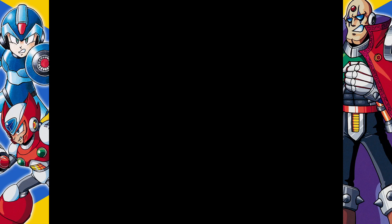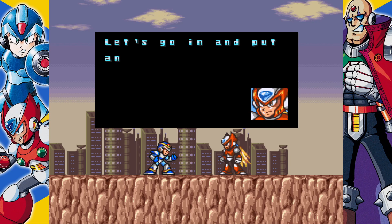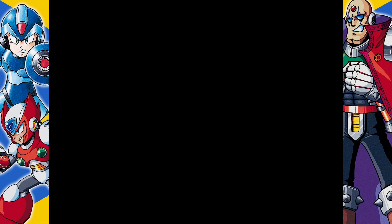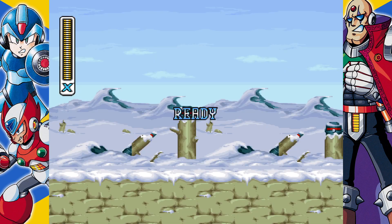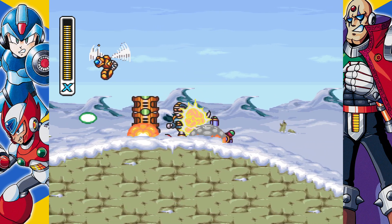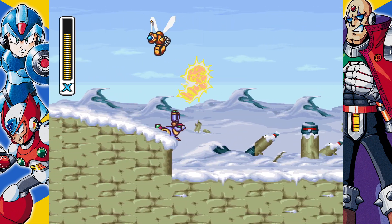Now comes the point — we got a little cutscene here, chatting with Zero. Finally found Sigma's fortress. So before we go on to the Sigma stage, I gotta do a little bit of backtracking, starting with Chill Penguin. I gotta get the sub-tank in the Spark Mandrel stage, and then finally the Hadouken.